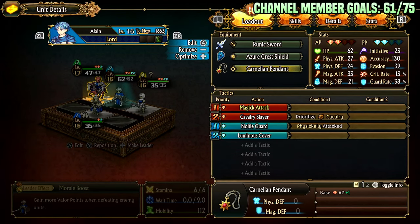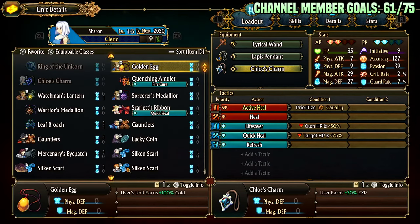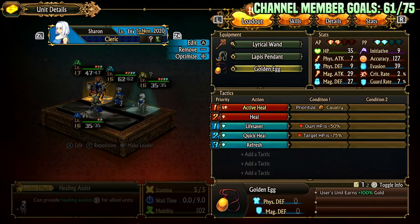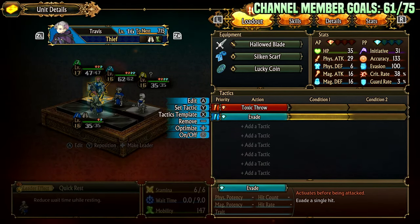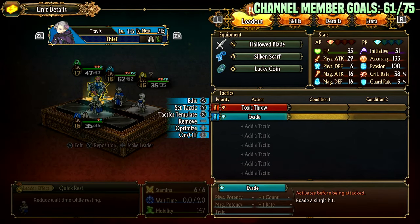He's also on Carnelian Pendant so he has two attacks. For the cleric, she runs Lyrical Wand and Lapis Pendant. The Chloe charm can be whatever you want — golden egg for more gold, though gold isn't a problem right now, I have like 70k after buying everything I want. For the thief, we run Silken Scarf and Lucky Coin to get some crit and insane avoid. Most things cannot hit him — between evade and being blocked, he's virtually unkillable.